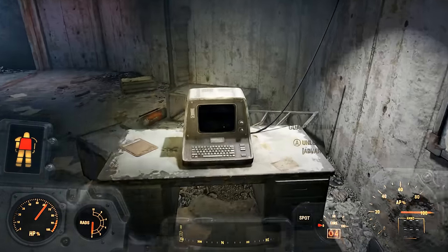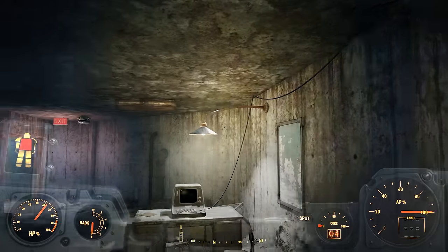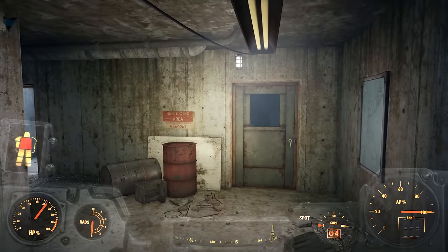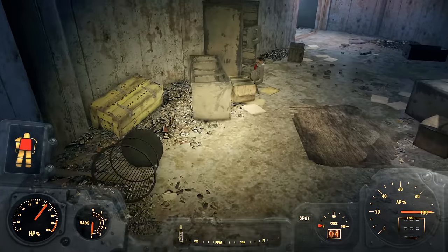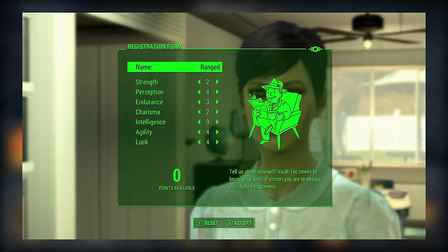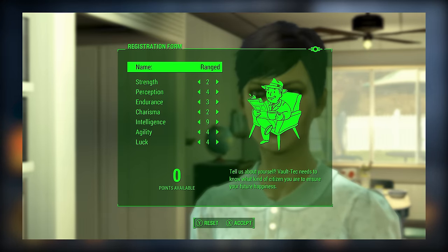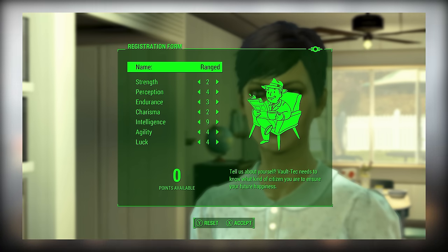Now at this point, since we've gone over the special stats themselves and many of the perks they can provide depending on your investment in them, I think we're at a point where we can start to talk about stat point allocations. If you're someone that's fairly new to Fallout 4, or if you plan on getting all of your special stats to 11 to maximize the potential of your character, I would recommend a stat point allocation that looks a little like this, with Strength at 2, Perception at 4, Endurance at 3, Charisma at 2, Intelligence at 9, Agility at 4, and then Luck at 4.